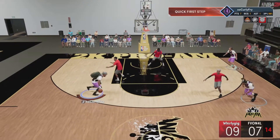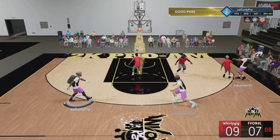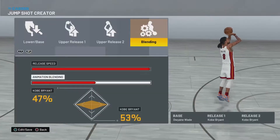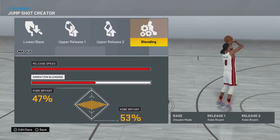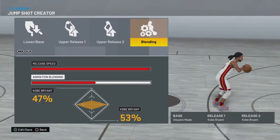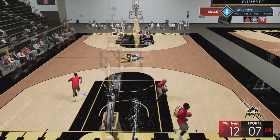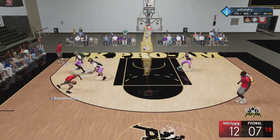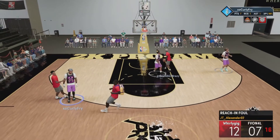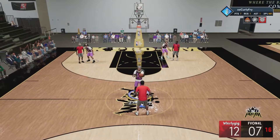Now we're going into the jump shots. I have three jump shots to show you guys — they're pretty fast and pretty good, and one of them is really really fast. The first jump shot — my favorite — has the base Dwyane Wade, release one Kobe Bryant, release two Kobe Bryant. The release speed is all the way up and the animation blending is 47% Kobe Bryant and 53% Kobe Bryant.